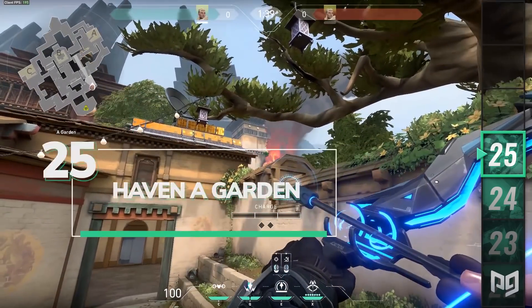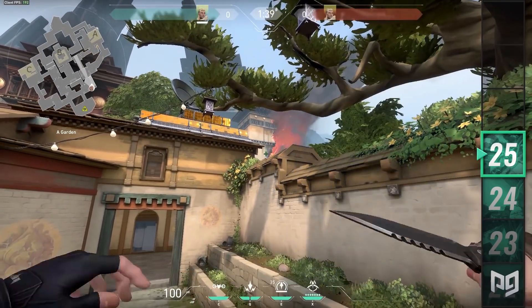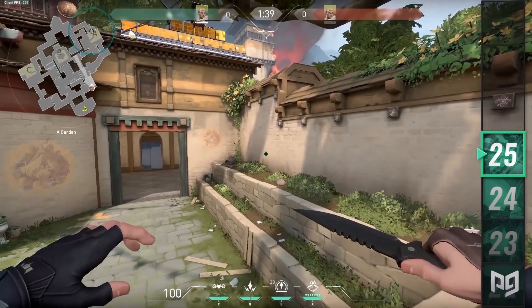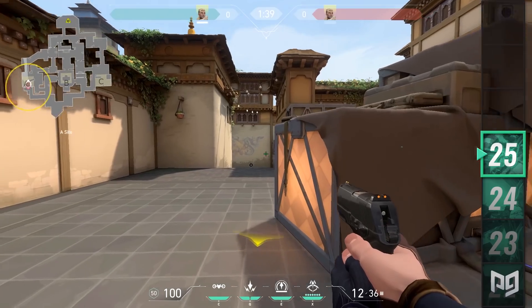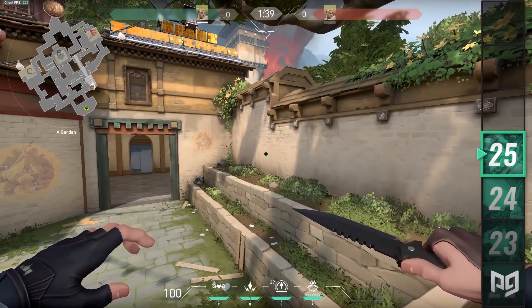Our final Recon Dart will give you vision of all sides on A site. Standing on the third rock outside of A long, aim towards the third notch of the wall and slightly down from it. Charge up to two and a half and fire. It will land against the wall of Heaven, giving vision of all A site and a little bit of A short.